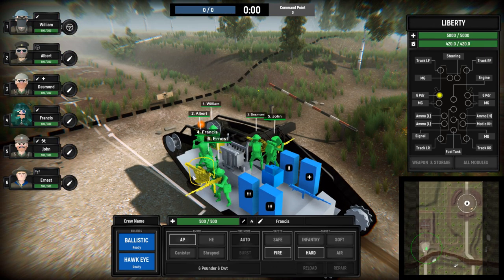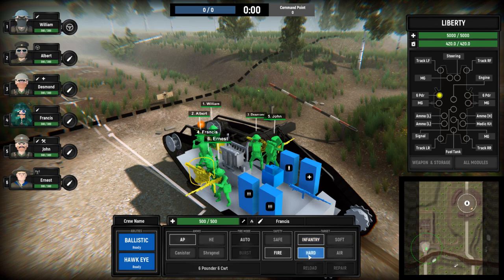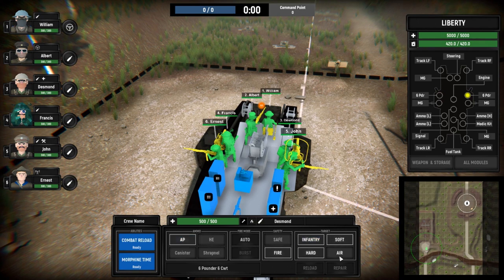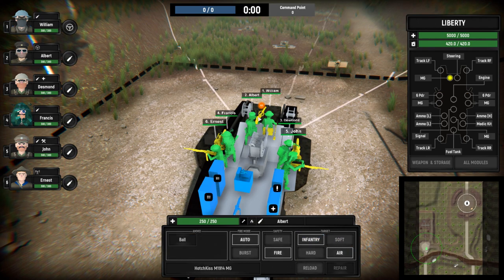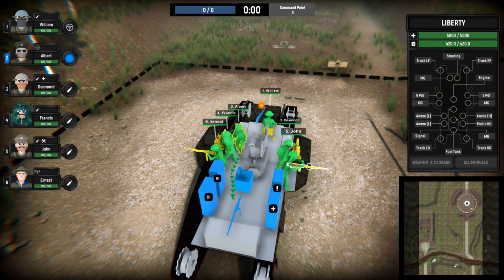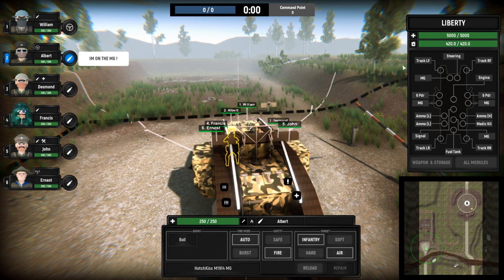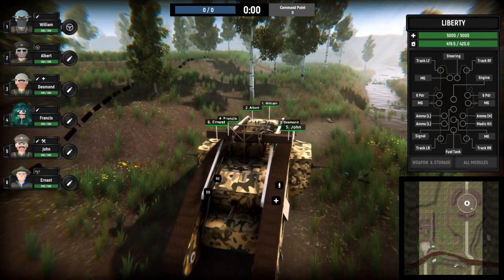We'll have Desmond and Francis on the six-pounders, John on the side machine guns, William as driver, and Albert on the other gun. It looks like we have a pretty top-notch setup here. Let's load one for infantry — HE — and the other we'll set up for anti-tank AP hard target. This guy will be infantry. Go get ammo right now. This is going to get hectic in a proper battle.